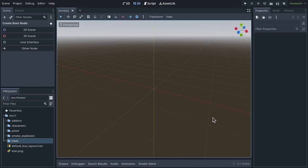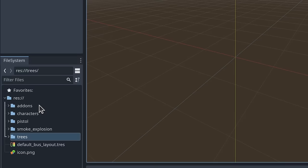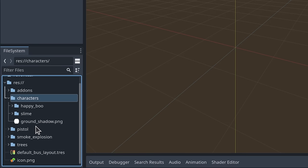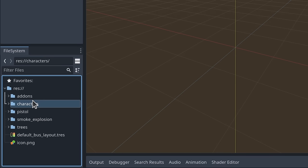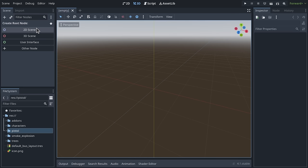Upon importing the project, you'll be presented with an empty 3D view — this is what Godot shows when your game is early in development and you don't have a level to open. Let's go around the interface. In the top left you have the Scene dock, where we'll create our character, slimes, and other entities. In the bottom left, you can see the files included in the project in the File System dock. On the right, you can see a dock named Inspector, where you'll inspect the different game entities you create.